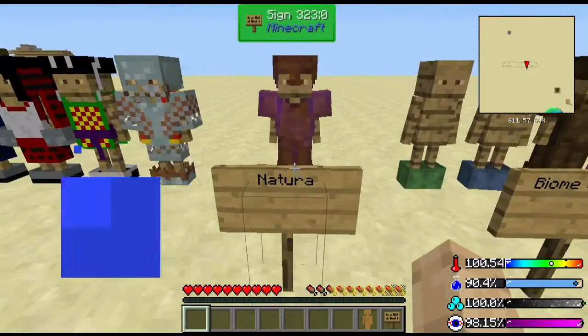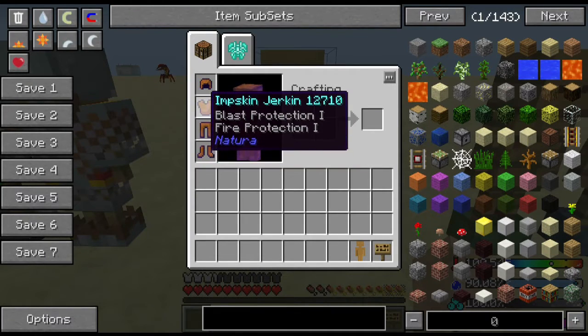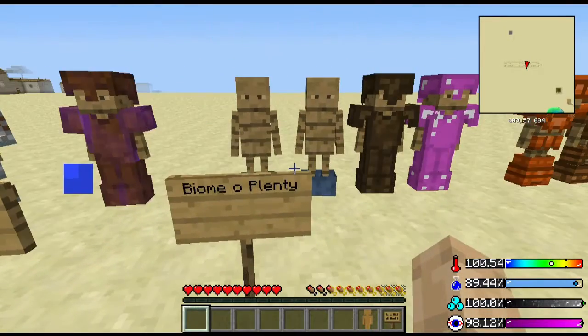You got your nature armor, which is the imp skin armor. It gives you some nice fire protection, made from imps that they kill.